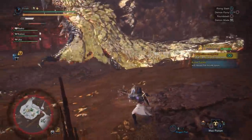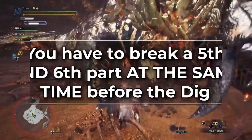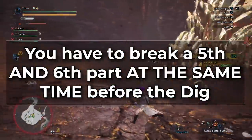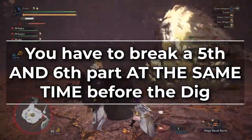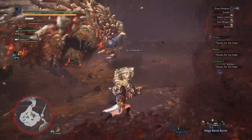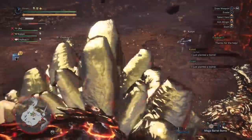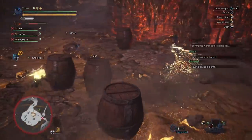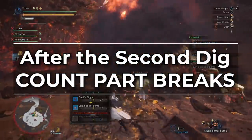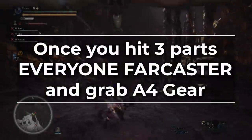If you didn't break 5 in area 1, it's still possible to get Fury mode, but it requires some luck — you have to break a 5th and 6th part at the same time before she digs again. That's why we recommend breaking 5 parts in area 1. When she digs a second time, place additional bombs to deal more horn chip damage. Remember, after the second dig, be sure to count part breaks.